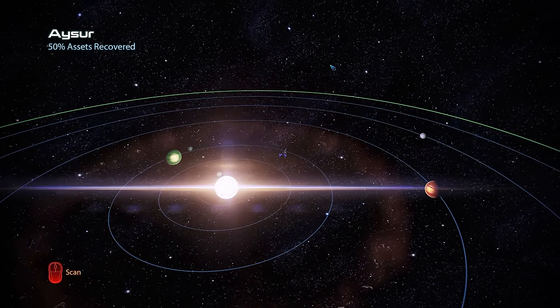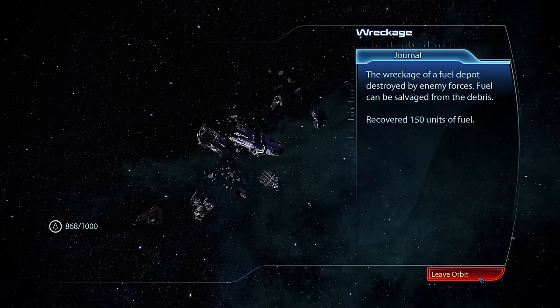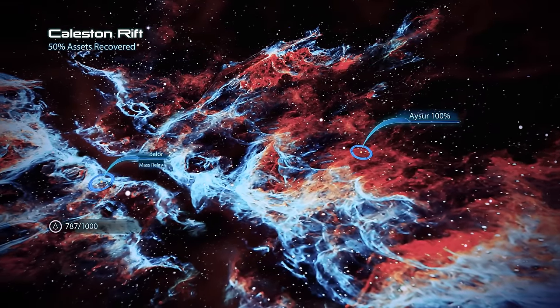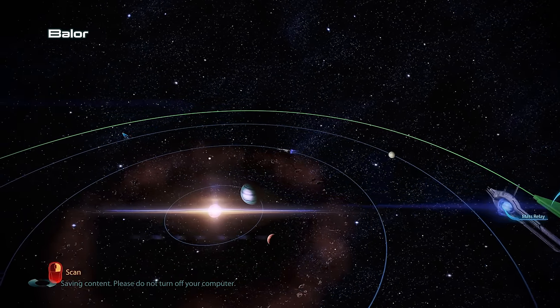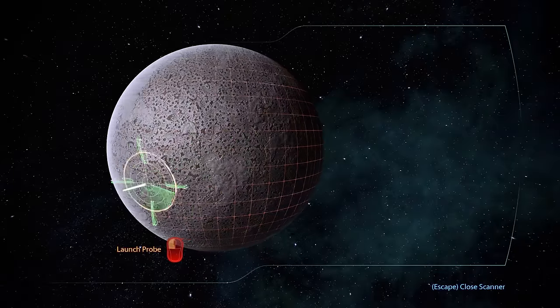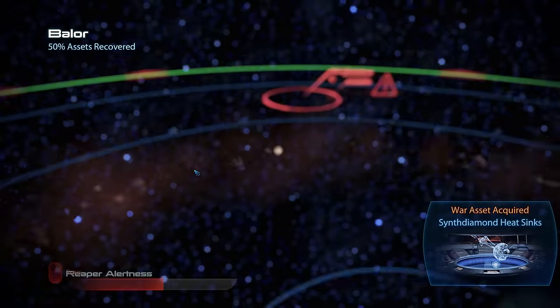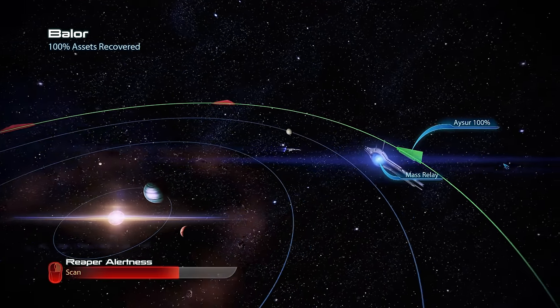We quickly head back into the galaxy map for a bit of planet scanning in the Caliston Rift. The first target is in the ISUR system — already the last one there, netting us 150 units of fuel. Back at the mass relay before heading to the Citadel, there are two more close-together scan locations. From the rock planet Brest we recover Synth Diamond Heatsinks, which convert directly into 25 war asset points. The second is just a fuel wreckage, filling the Normandy's tanks back up.